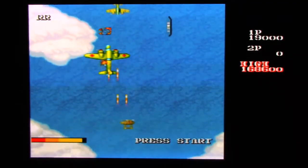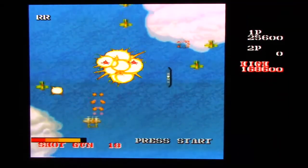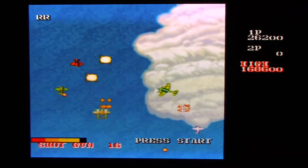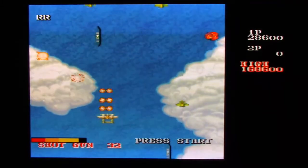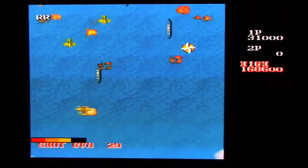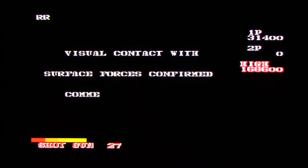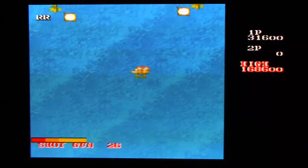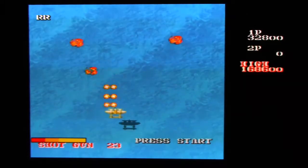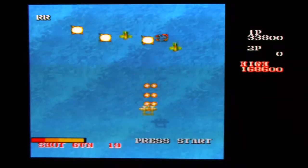Even if you don't get hit, your power-ups will eventually go away because they're timed — like an ammo thing where you can only use them for a specified period. The number is at the bottom of the screen; you can see it's 30 right now. It's really just a timer for how long you can use that weapon before it defaults back to your machine gun twin shot.